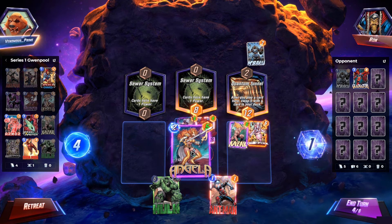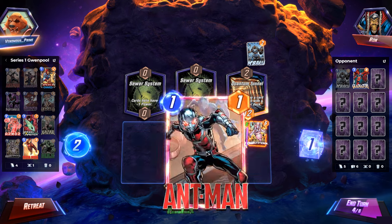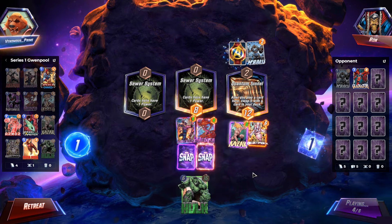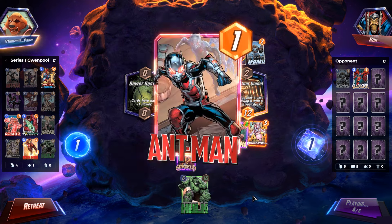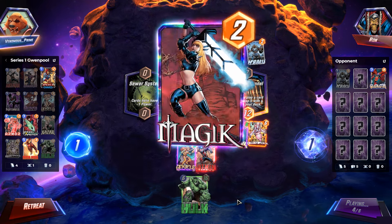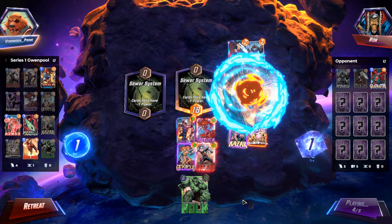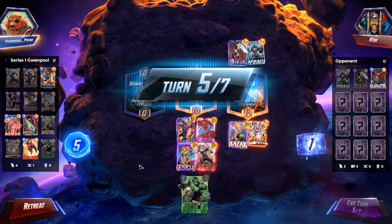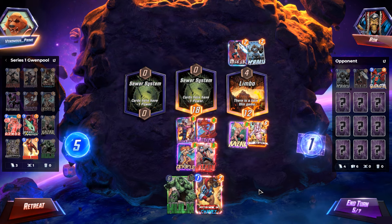Now we play Angela — but we've got two Sewer Systems now, that's quite unfortunate. On turn four, thinking: do we just play these down here and get them activated right away? It does cut off my Angela power, but hopefully it'll capture that Sewer System for us. Might be a little premature though.